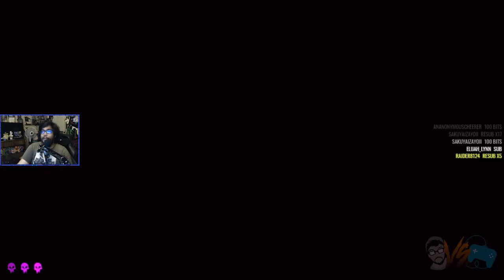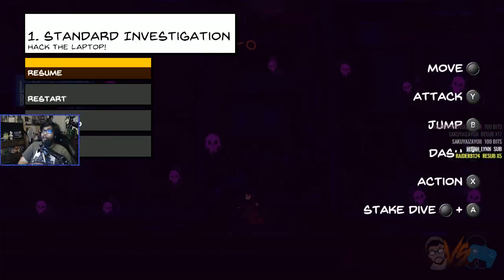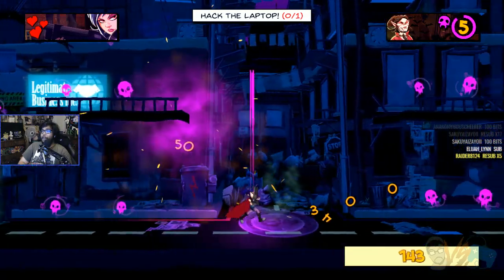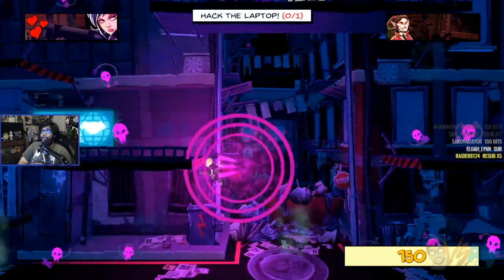Looking at the button layout on the right side of the screen: Attack is Y, Jump, Dash, Action, and Stake Dive. So this is a four-directional shooter. You can shoot down to get infinite jumps. You can cancel the dash if you just attack — so that's cool.